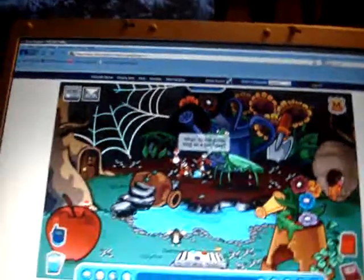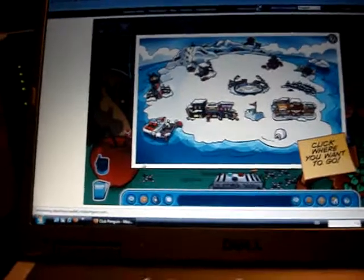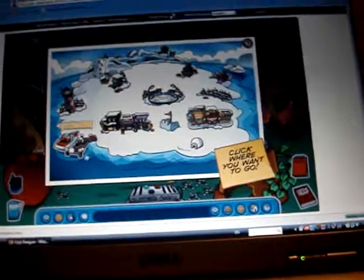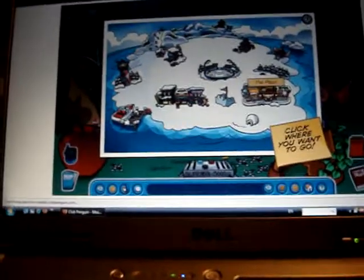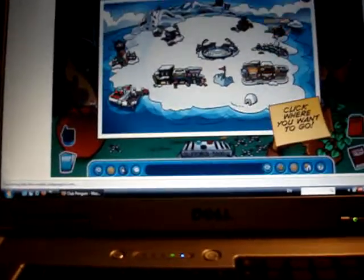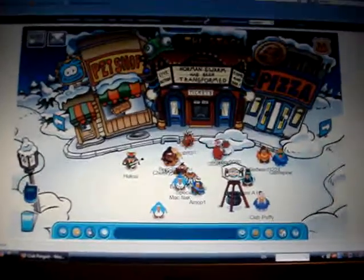It's time we move over to the pizza parlor. So you click on your map — don't mind the spy phone, just cross that out. I'll do that later. My mouse is in the map. I can go to the docks, the town, the snow forts, and the plaza, which I'm going to go there right now. You can go into the pizza parlor, right there. Just walk right in.